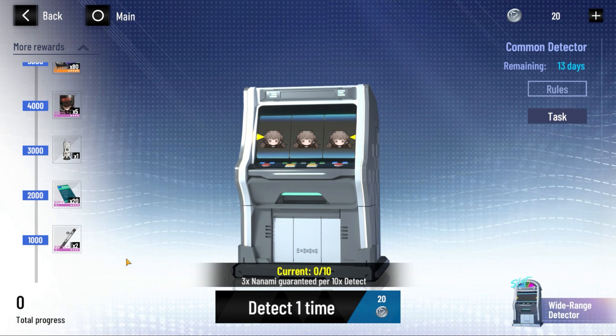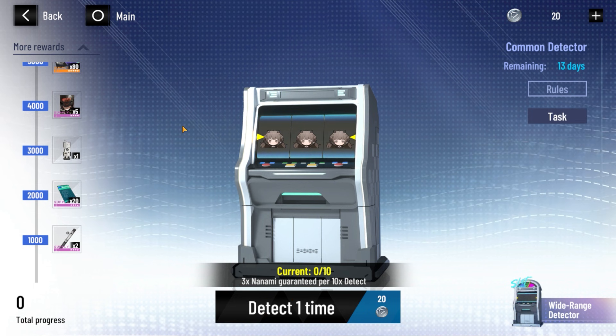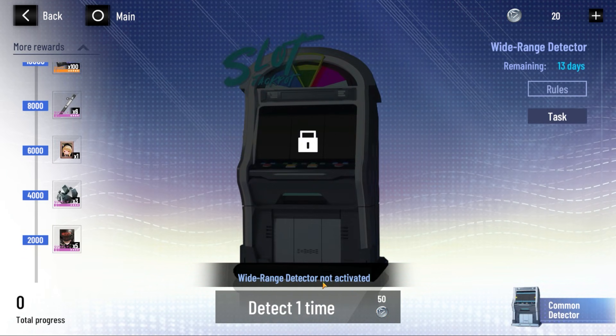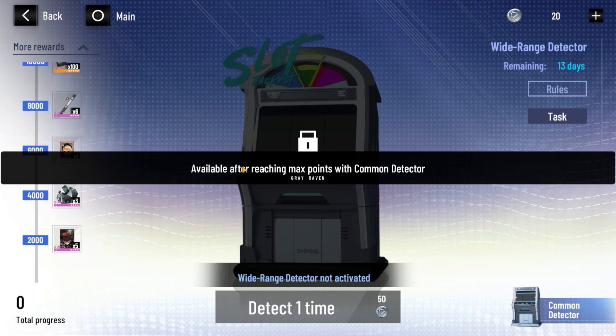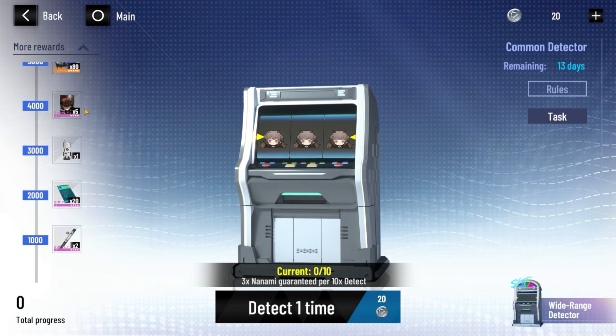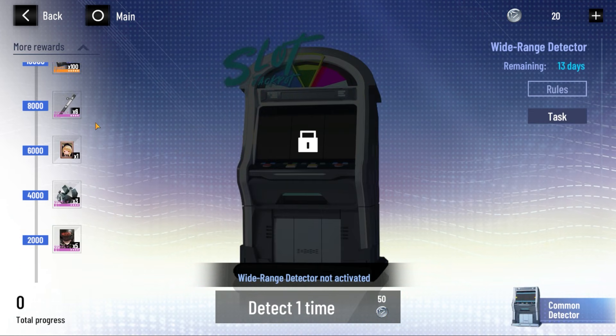Right here, detect one time, we can hit 20 and then go and spend it. Where's the wide range detector? It's currently locked — it says wide range detector not activated. It says available after reaching max points with the regular detector. So I think I first have to complete this one and then I get to that side of it.